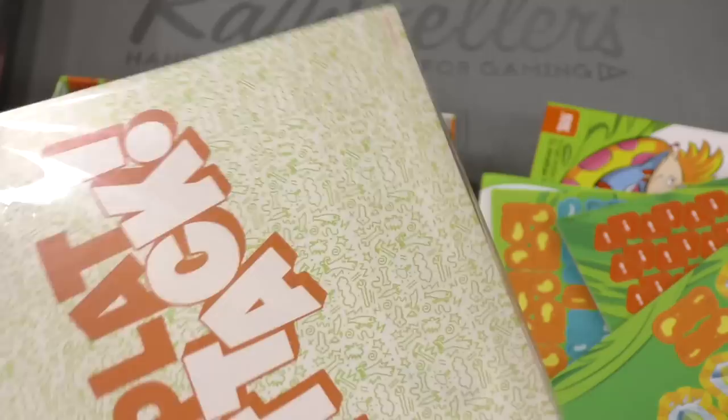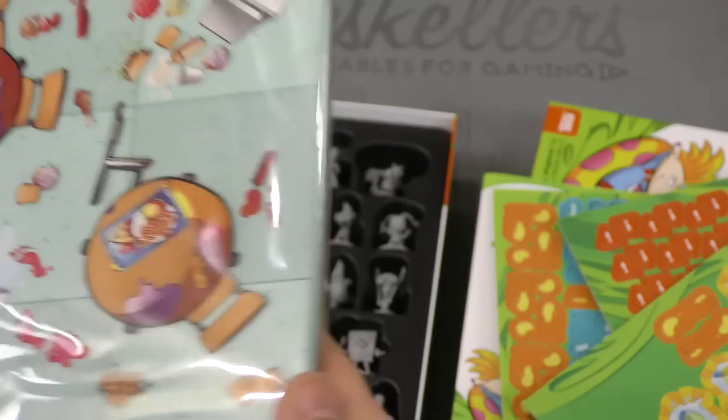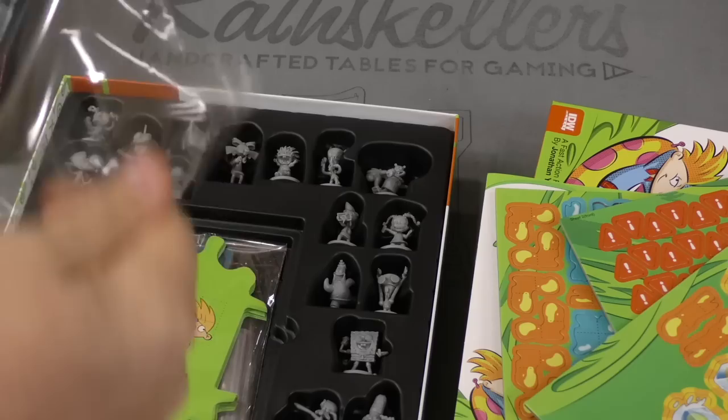Then we have here what looks like the board itself, which looks like a lunch room — a very messy lunch room. This is where the Splat Attack is happening.